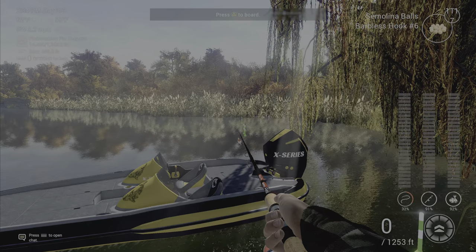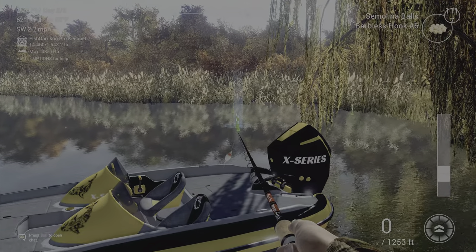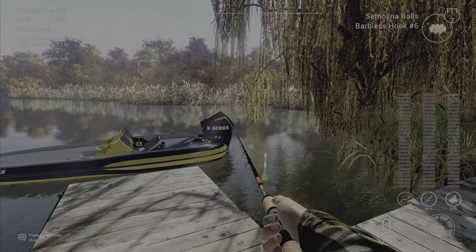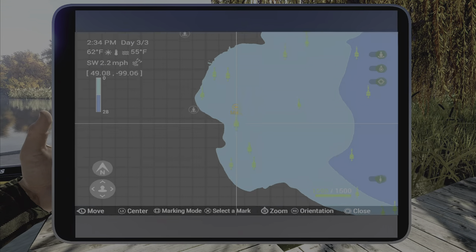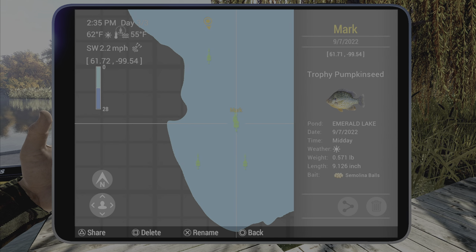to use a number six hook with red worms or semolina balls. Cast right to that area right there. If you do want the mark to place on your map, it is 61 by negative 99.